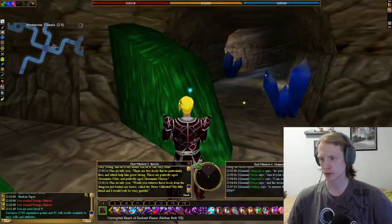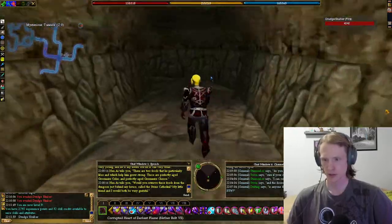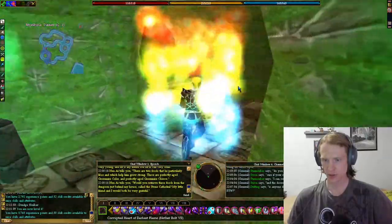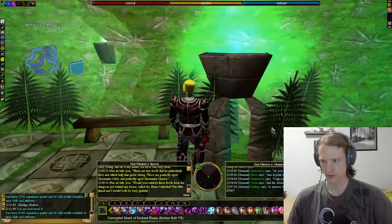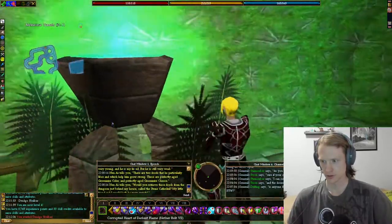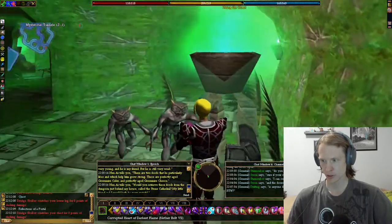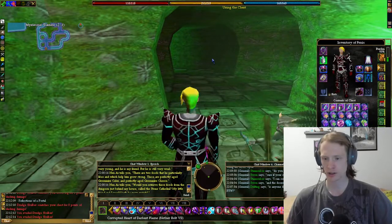Level three. I think this is the right way — there should be like a chest. Oh no, level four. Reflections of a portal. Okay, we got to move. We got to go to the old dry well in Samsur.